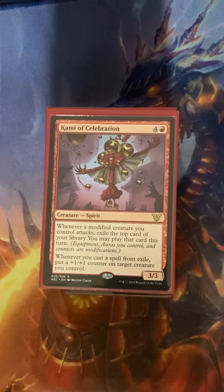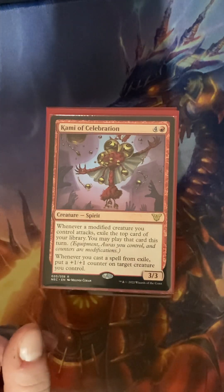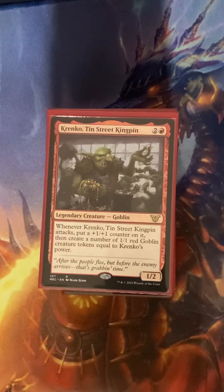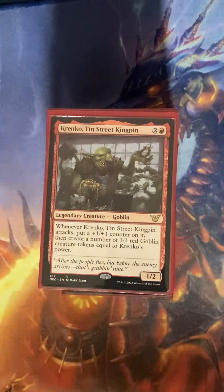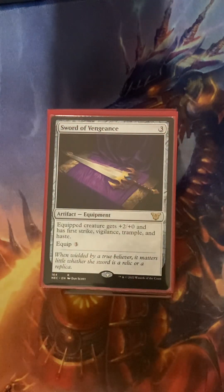Rhythm of the Wild. Hami of Celebration — kind of a cool looking card. Creature Spirit. Crinko, 10th Street Kingpin. I kind of want to make a goblin deck. I found one online that I'm going to do.